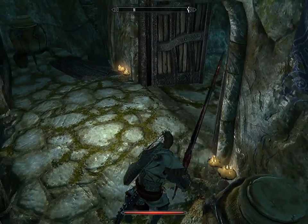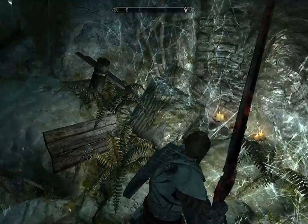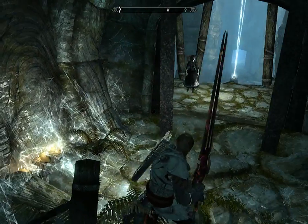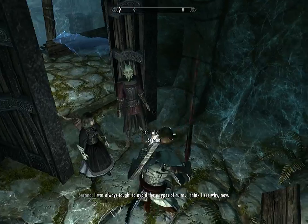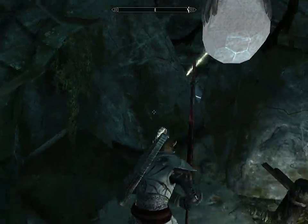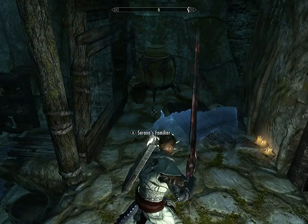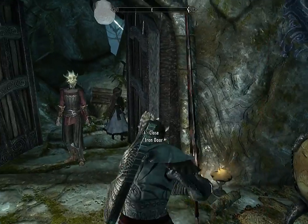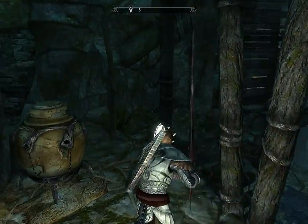Let's search the area. Oh, that thing has much gold. Oh, that one's empty. NPC: 'Excuse me, is there supposed to be a point to this? I am quite confused. I was always taught to avoid these types of ruins — I think I see why now.' Can I get through this? No. What am I supposed to do? Is there supposed to be like some kind of secret trap thing or something?